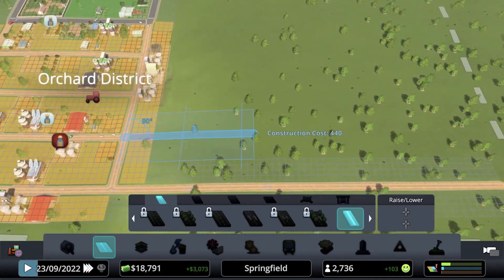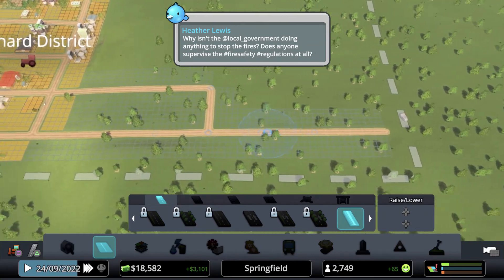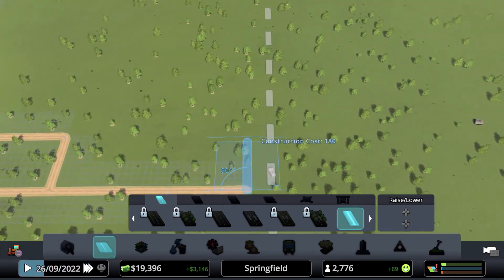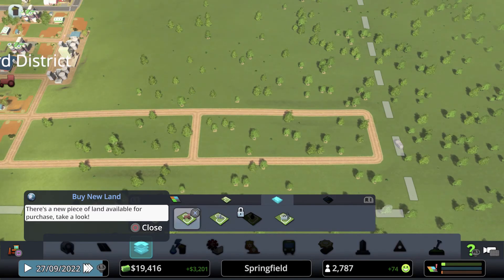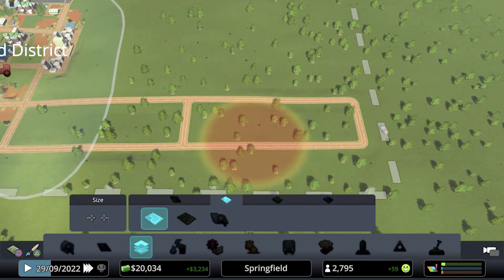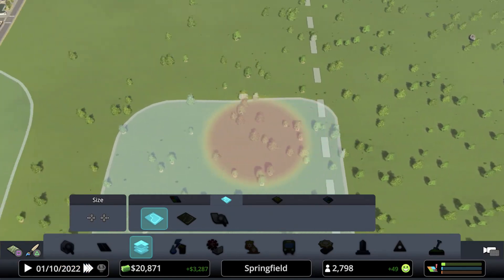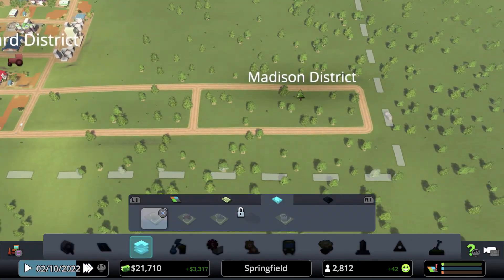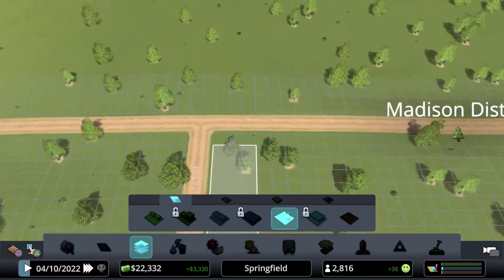Now I'll do a three-road layout here — one, two, three. Let me check the zoning on this area. There is no zoning here, so we are going to zone this as a new district. We're going to put it to lumber — lumber meaning wood if you don't know. We'll fill a couple of spots and put some industry area, selecting the industry area up to this limit.